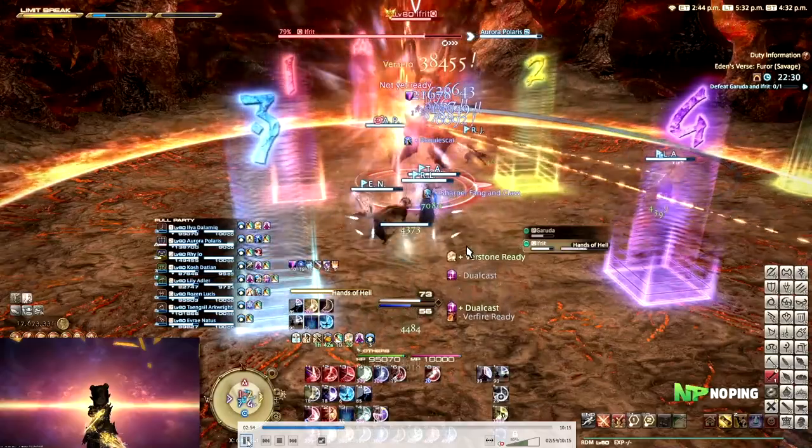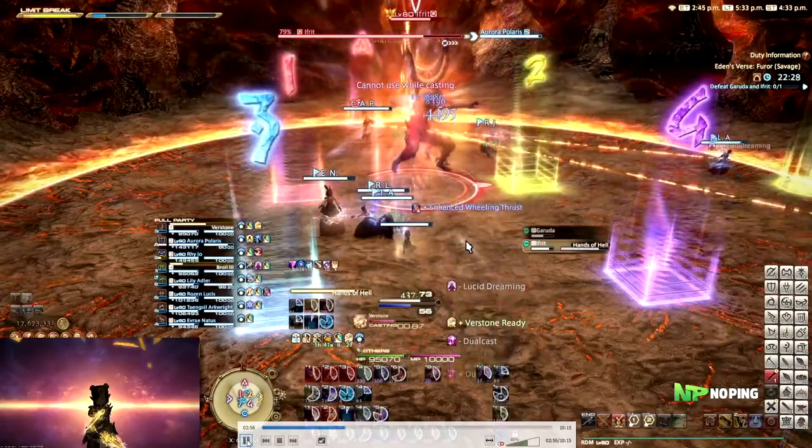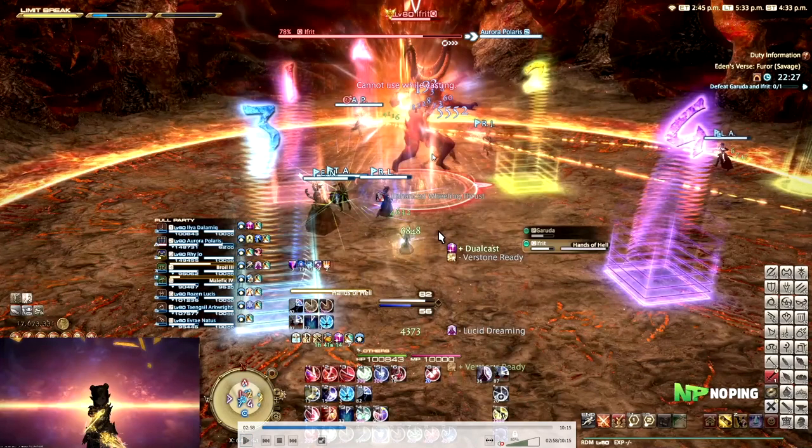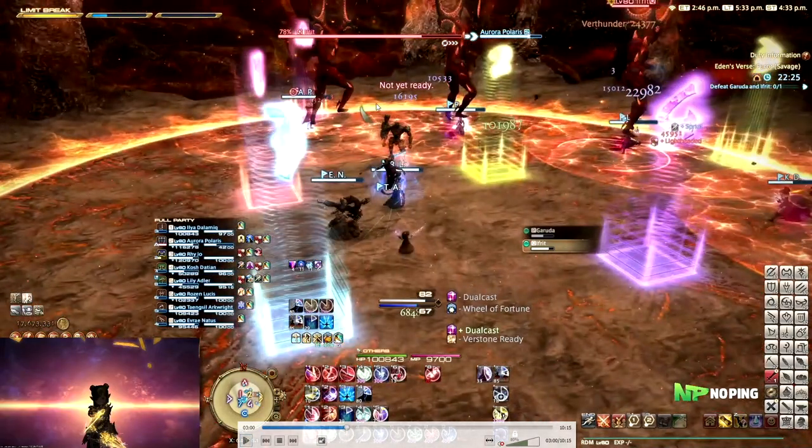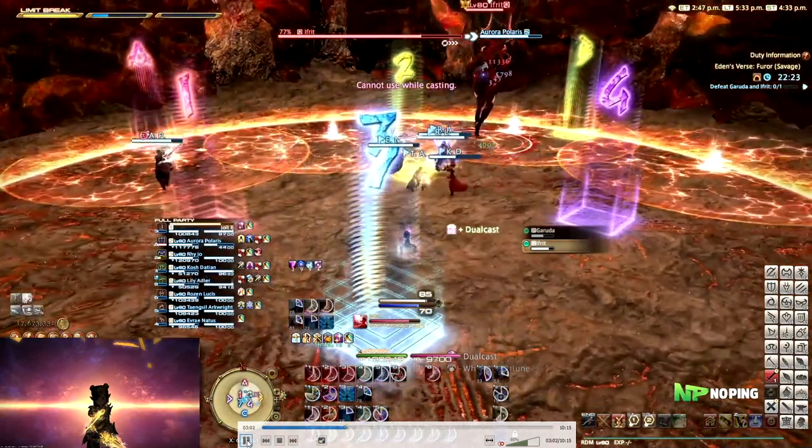So what you do here is spread out, and make sure you also go a little bit further from the middle of where his starting position is. This is important for a later phase in the fight. All four of the Ifrits dash towards that player giving them the Lightheaded debuff - this debuff is the reason why tanks can't take certain markers later down the line in the fight. It will also place an AoE on the floor where all the Ifrits landed.